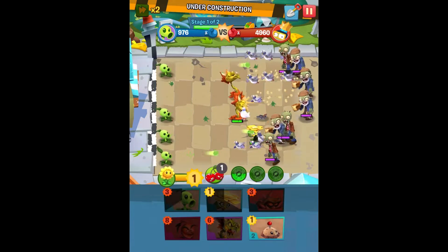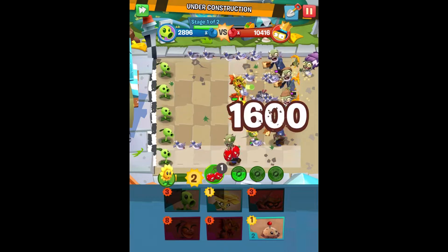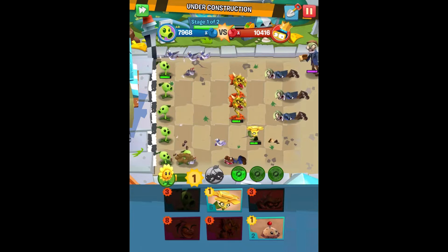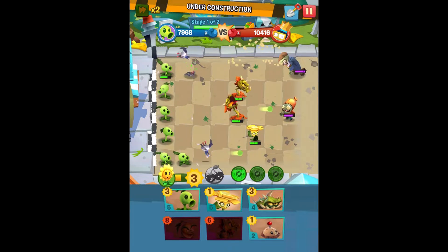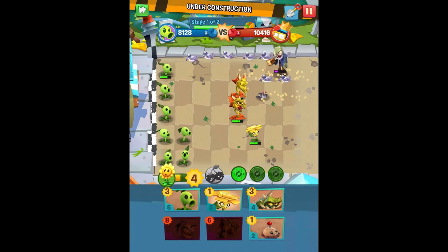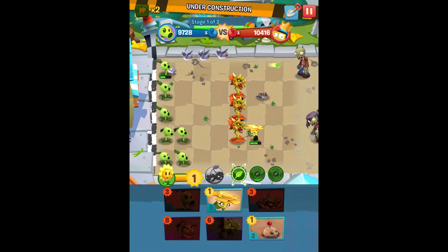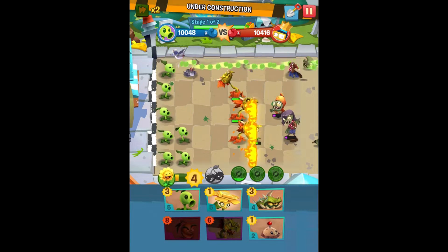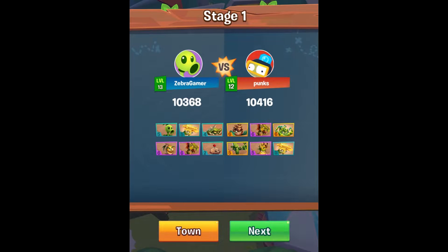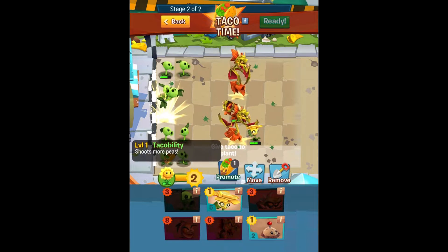Already have a full lane of peashooters. I'm going to cherry bomb that whole group — the quicker I take those guys out, the better. Let's just use plant food then. Stage one complete. We're actually not too far behind them in terms of points this time, which is nice — before we were farther behind. So let's try that out.